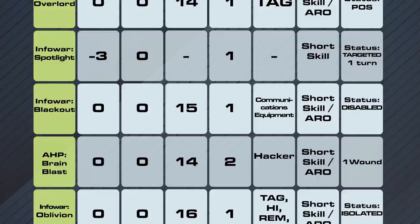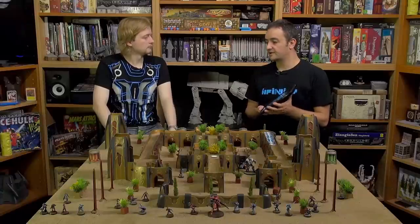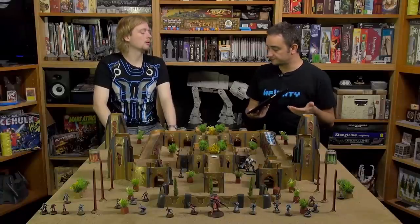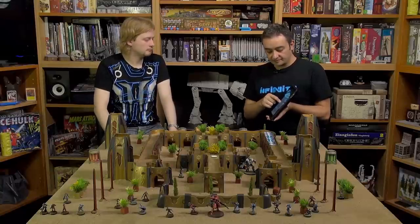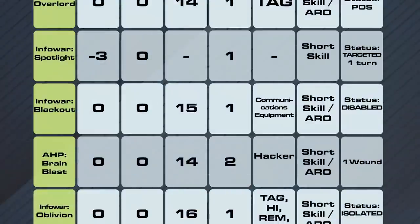Infowar: Blackout. Blackout deals with troops that have a repeater or any communication device. Instead of going for the troops, you go for the device — you can also deactivate deployable repeaters. Damage 15, one die, short skill and ARO, and it creates the status Disabled. So a Fast Panda repeater, for example, will get Disabled.